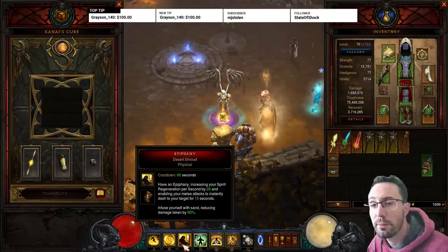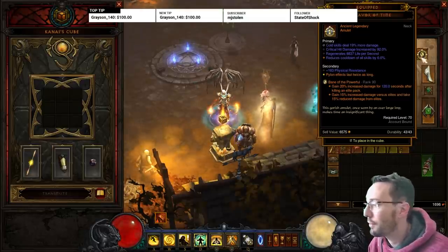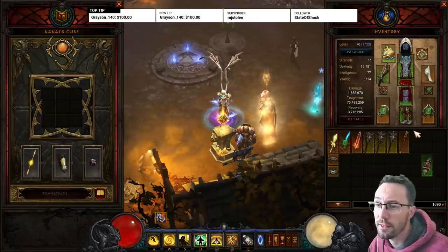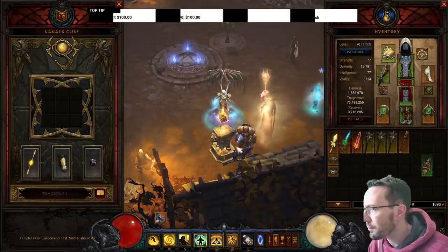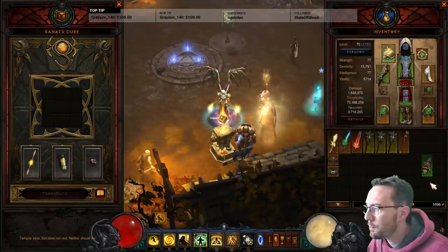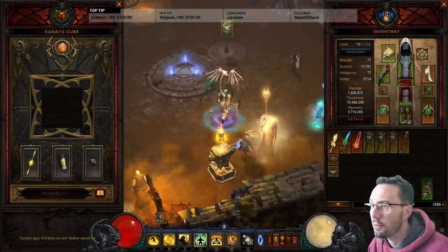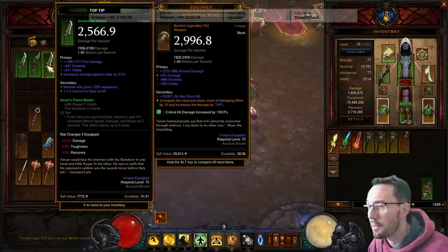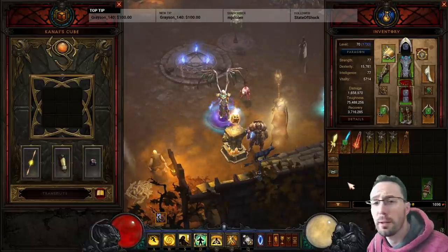For Death's Breath spending: go for Balance first, then Won Khim Lau. Once you get those I'd stop looking for Vengeful Wind with DBs. For rings, Zodiac is very important for permanent uptime on Epiphany. Flavor of Time is good when it pops out. For the fourth cube slot, we're going to take the Won Khim Lau out and put it in the Cube. If you want to be super tryhard you can use the Shenlongs - huge damage buff but they're slightly bugged and fiddly. For a more casual approach, take the Paired Blades - the Estoc set - which gives attack speed, damage, armor and that kind of thing.